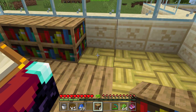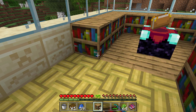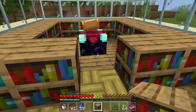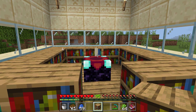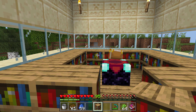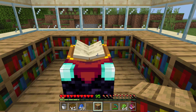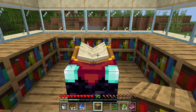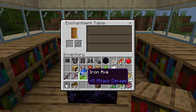15 bookshelves gives you the best enchantments — that's 5 across the back, 3 on each side, and 2 across the front. You can see those little hieroglyphs flying in — these are the exact same hieroglyphs shown inside the enchantment table interface. Let me put something up so we can see those. Same hieroglyphs, but they don't mean anything — don't try to decipher them, there's no meaning to them, they're just symbols.